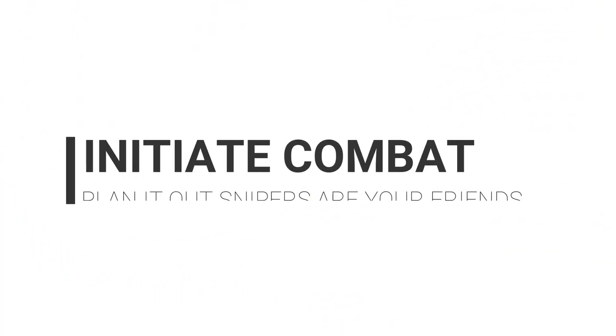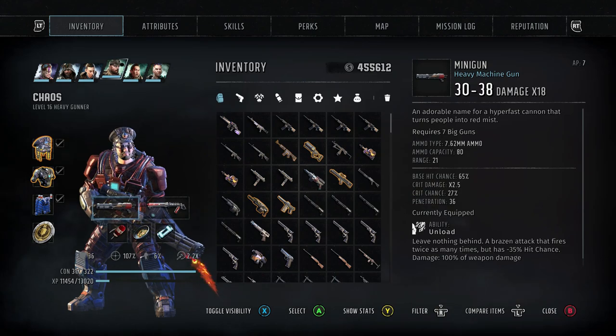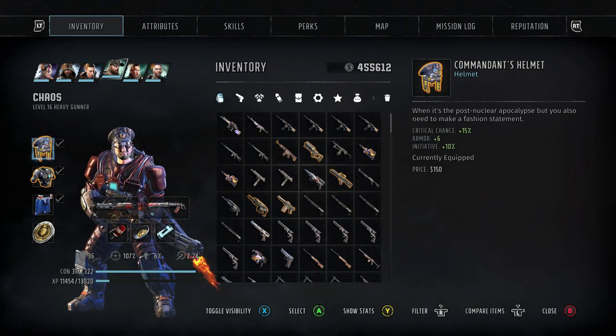Don't rush into combat. Try to make sure that you get the upper hand, either through stealth or by initiating combat first. Otherwise, they are going to hit you first and hit you hard. Making sure that you initiate combat can be the complete difference between absolutely annihilating the enemy or having to start over.